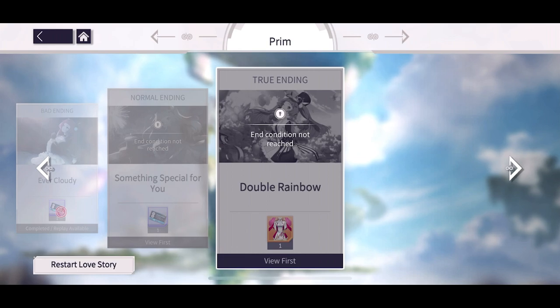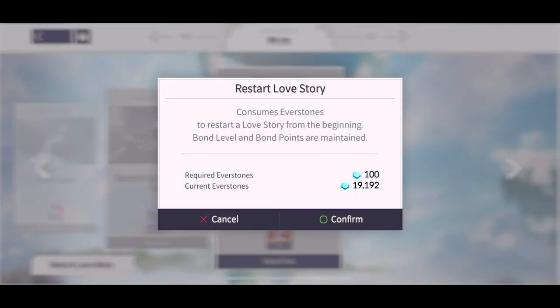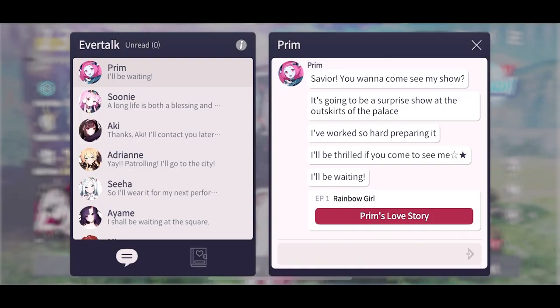Getting to bond level 8 with at least 900 XP points filled will allow you to reach a specific ending. You can restart the love story progress at any time for just 100 everstones, and it won't reset your bond level. So let's start!